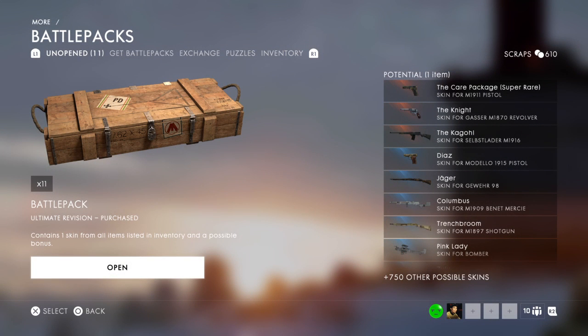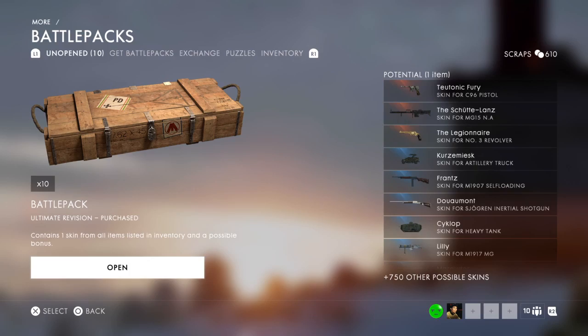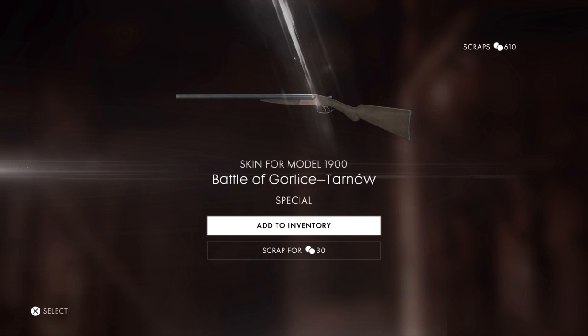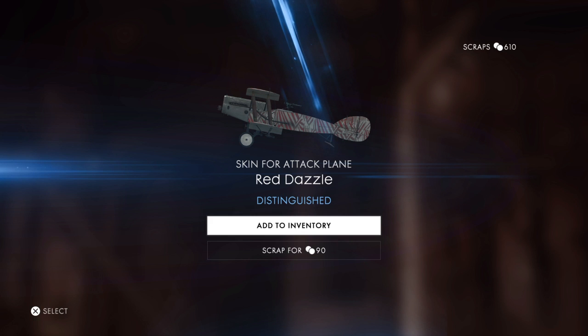MG15NA, Battle of Villers-Bretonneux — you told me that one, I forgot. Bretonneux — I'll just say Brett. There you go. I want this — the Model 1900, I'm pretty sure that's the double barrel shotgun — but I can't use it because I don't own the DLC. Skin for attack plane, Red Dazzle — I use the attack plane, I'll use it.